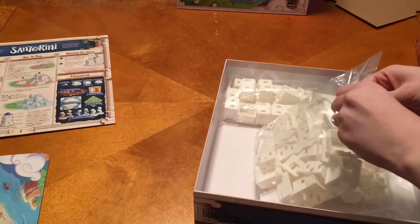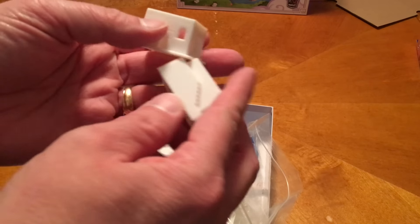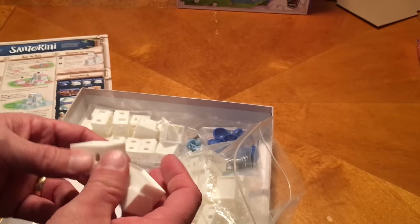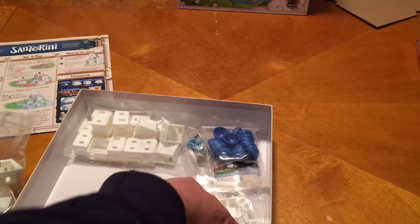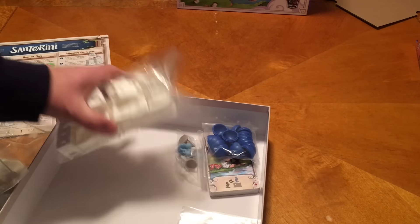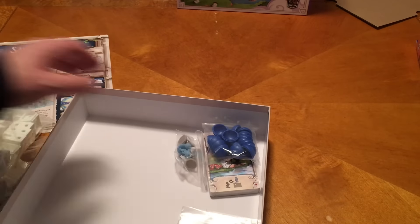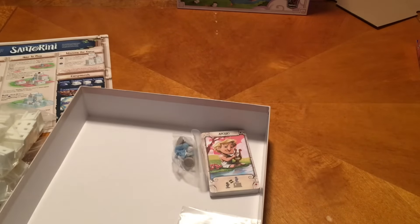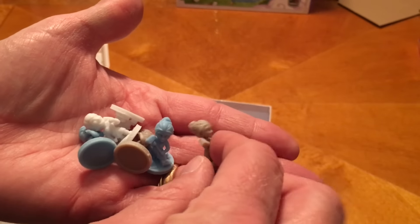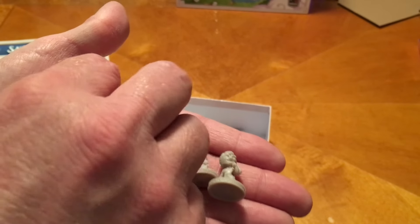So these have got a bunch of pieces in here. While Megan is building the board - here are our smaller pieces. They've got little stairs that go up, little doors and windows - that's really kind of cool. A whole big bag of those. We've got our third level, this is our middle level here, and there's our top dome pieces. Here's our little player dudes - there's a little guy and girl for brown and blue and white.